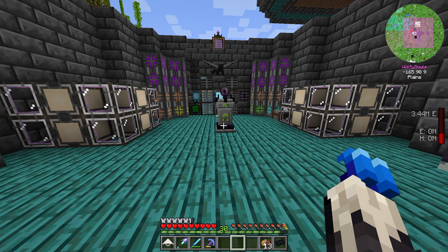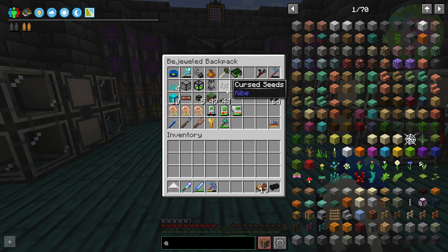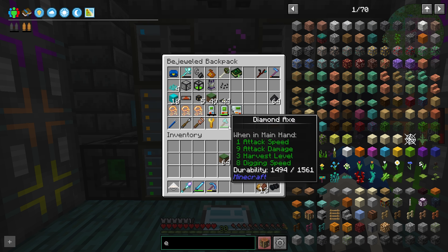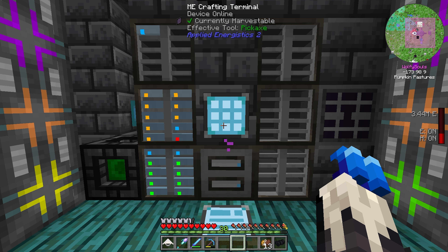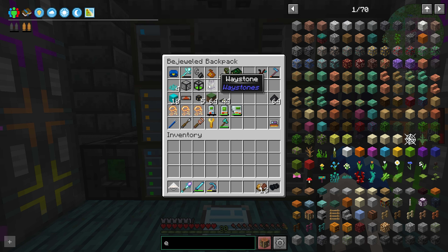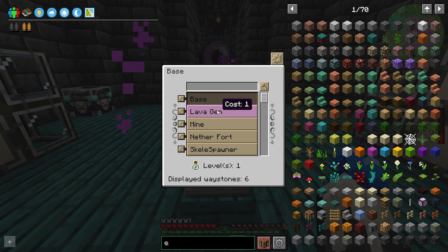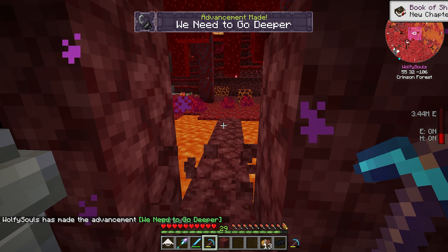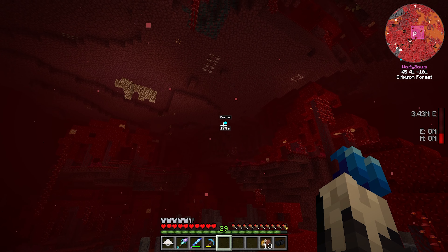I ripped apart our other mob farm, so we made seeds at the end of that stream. We have cursed seeds, and we're gonna bring some grass - more than that. That should be enough. We've got item pipes and all that kind of stuff. We might eventually end up ender-chesting it, but for now I'm not worried. We're going to our lava gem setup. Then I guess we just go look for a spot - there's our old portal, it's up there.